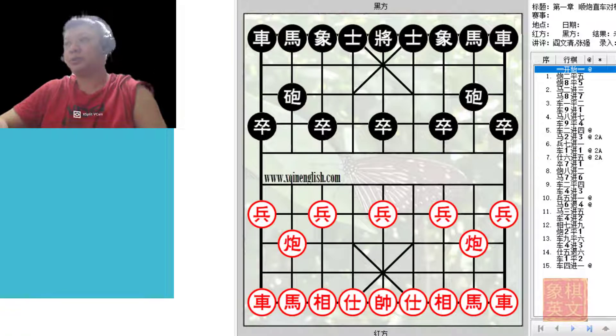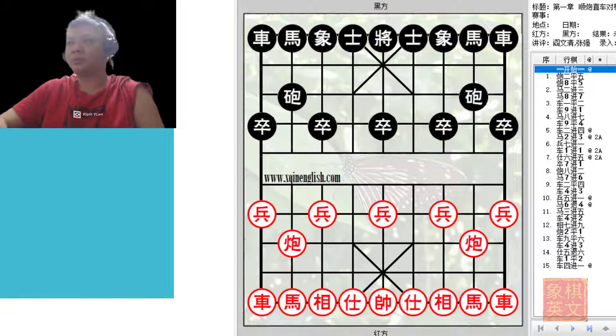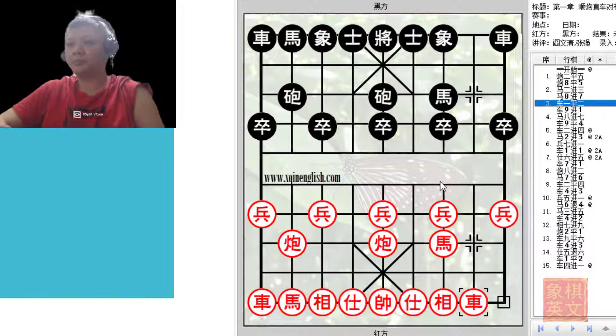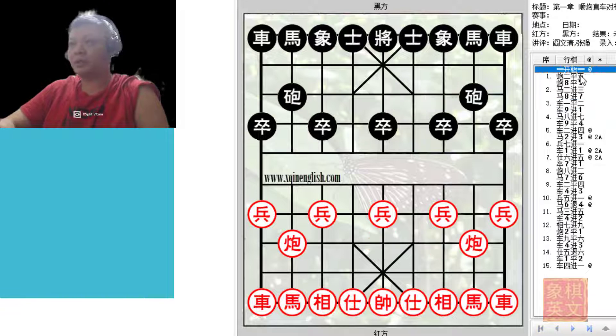Hello everyone and welcome to this week's video tutorial. This will mark the start of a new section consisting of two videos. Again we will be dealing with the same direction cannons, the central file chariot versus rank chariot variation. In section one we discussed red playing p3+1, and section two the double-headed snake pawns. Now in section three we'll be discussing other variations. So without further ado, let us begin.